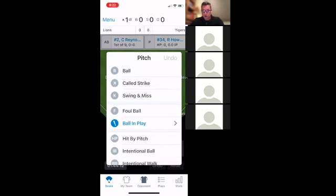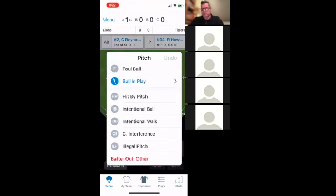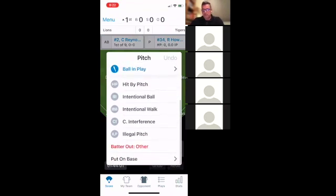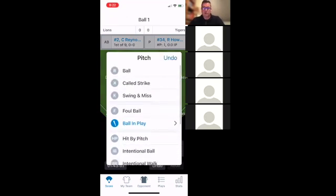Clicking the pitch button brings up a number of different options: ball, called strike (he didn't swing but the umpire called a strike), swing and miss, foul ball, ball in play, hit by pitch, intentional walk, catcher's interference, illegal pitch, and others. You can put guys on base, mark a batter out, and more. Let's say he throws a ball, then another ball. Then there's a called strike, and another called strike.